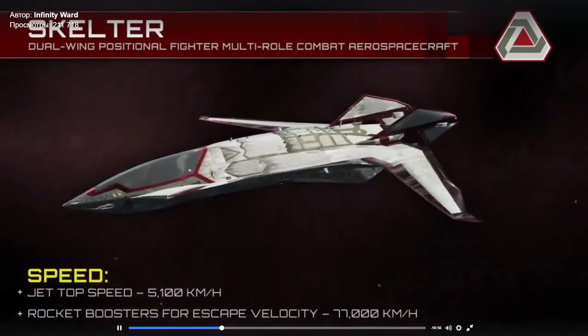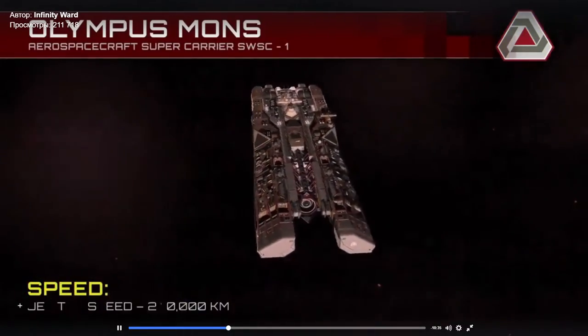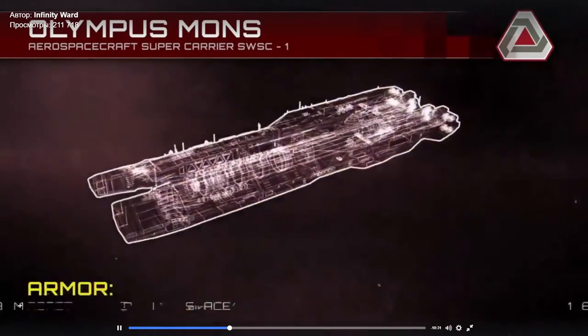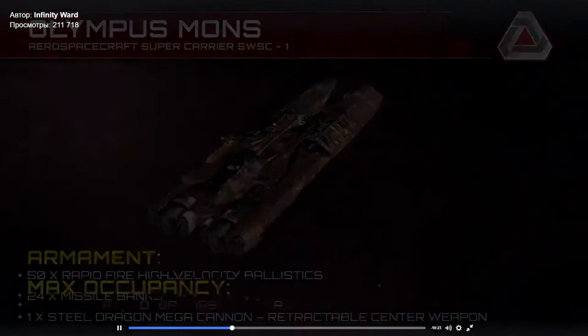Now, our enemy — the Settlement Defense Front. We have two fleets going head to head. For every Jackal there's a Skelter, and for every frigate, carrier, and destroyer, there are equal counterparts on the SDF side. The Retribution is a carrier class, and the SDF felt they were lagging behind in technology, so they went all out and created the Olympus Mons — one step above the carrier class. It's a super carrier that dwarfs the Retribution in every capacity. It has jump drives to travel across the solar system in seconds. It's kind of like Jaws — it has its own ominous presence, always hunting you throughout the game.